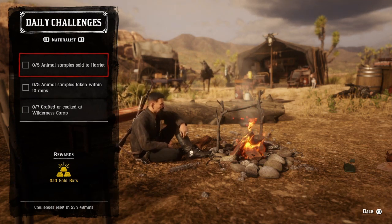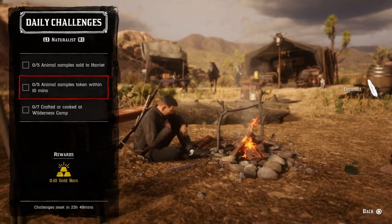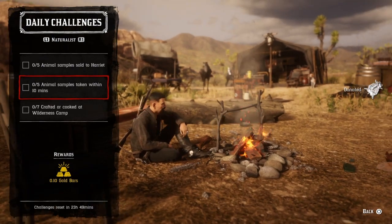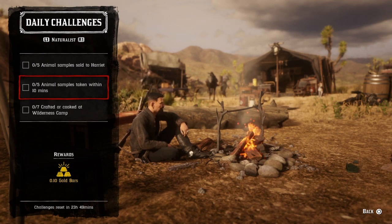For five animal samples sold to Harriet, sell five animal samples to Harriet and that challenge will be completed. For five animal samples taken within 10 minutes, sample any five animals within 10 minutes. The easiest method is to go down to the Emerald Ranch and sample the sheep there.